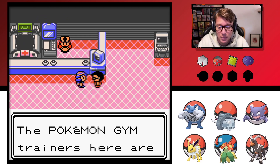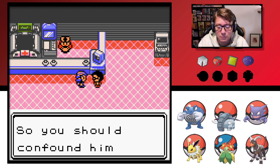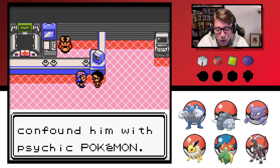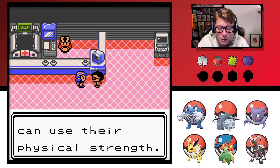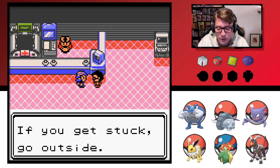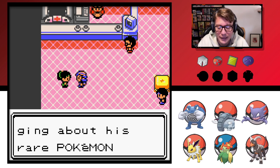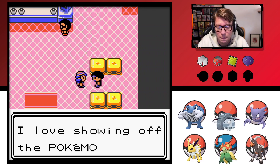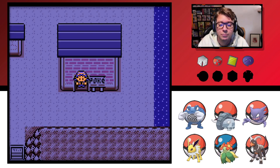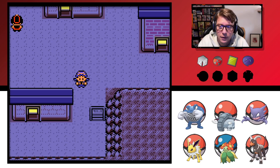The Pokemon gym trainers here are macho bullies — if I stick around they might come after me. Here's some advice: the gym leader uses the fighting type. Oh, is this the guy who stands out in front? Chishiko — fight him with psychic Pokemon. Wipe out his Pokemon before they can use their physical strength. And those boulders in the middle of the gym? If you don't move them correctly, you won't reach the gym leader. Haunter should be able to do the damage here that I want. Let's grab the pharmacy stuff.